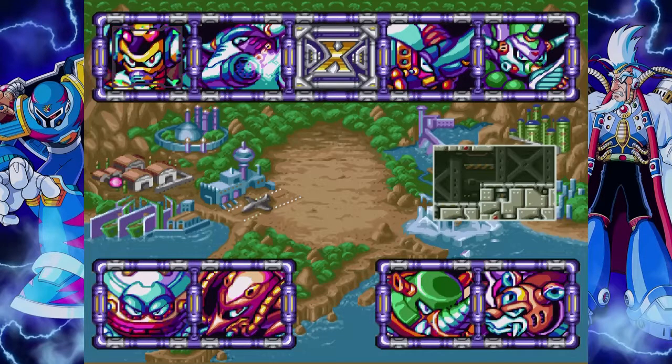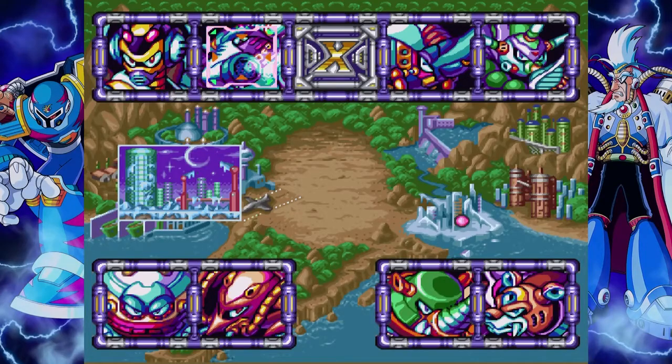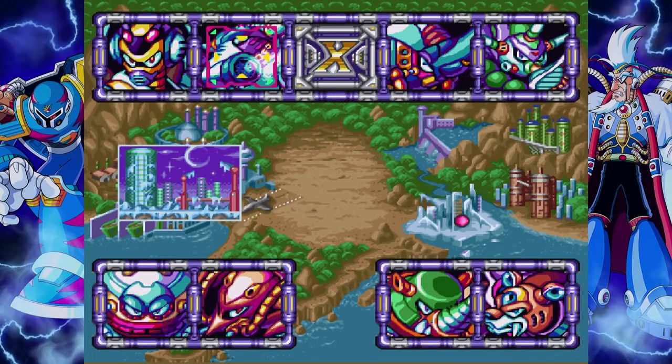The deal with the boss order in Mega Man X3 is that eventually you have to fight a couple of guys named Bittenbyte. When you fight Bittenbyte, you want to have weapons that are capable of blowing them up permanently so you don't have to fight them in the boss stages, which allows you to pick up some extra goodies. You always want to start out with Blizzard Buffalo and Tunnel Rhino because those give you the weapons that will blow them up.